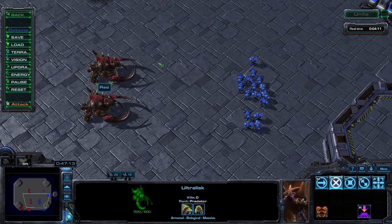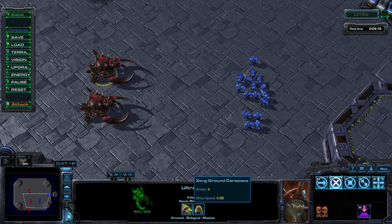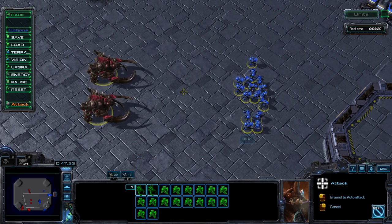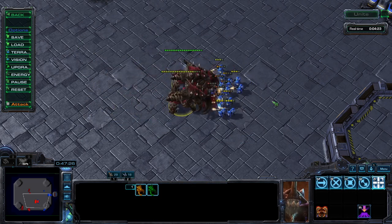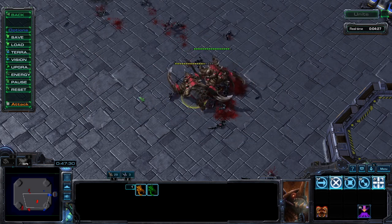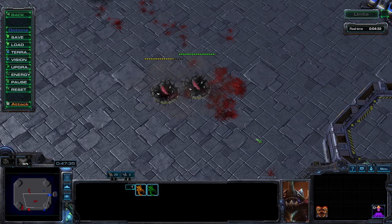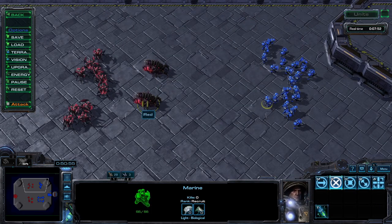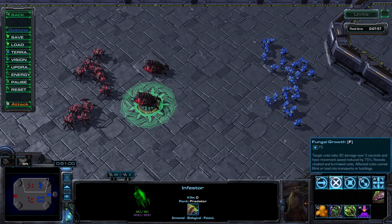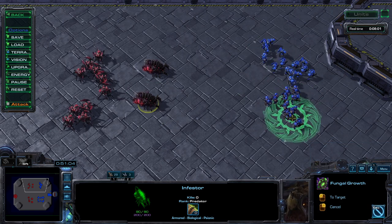Ultralisks, thanks to their Chitinous Plating research, will fulfill the heavy armor category and are a great option when up against a Marine-tank composition. Infestors can be a great tool in the mid and late game, thanks to how punishing Fungal Growth is to large packs of bio.